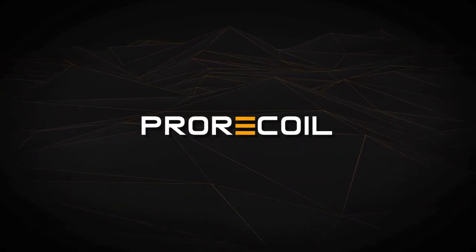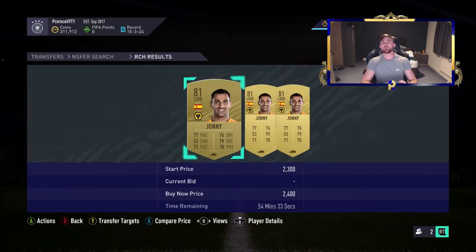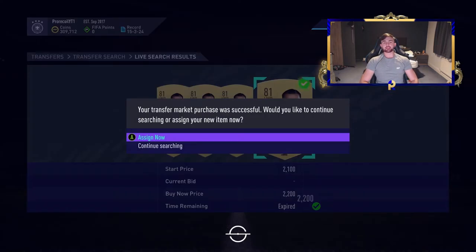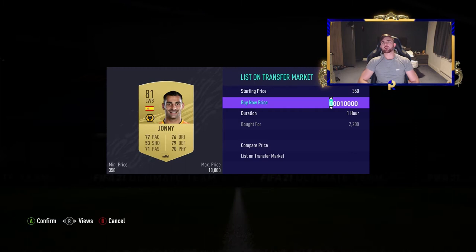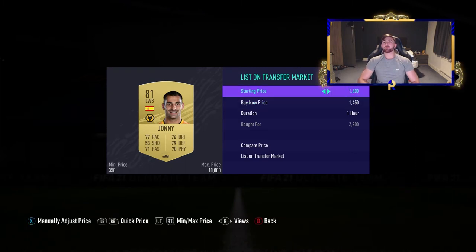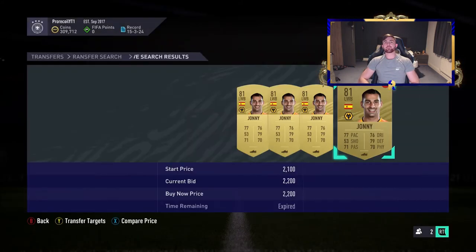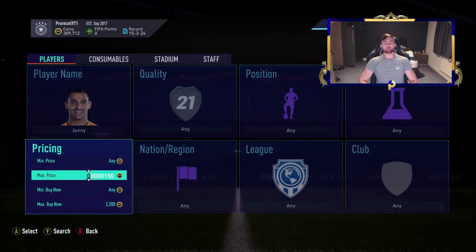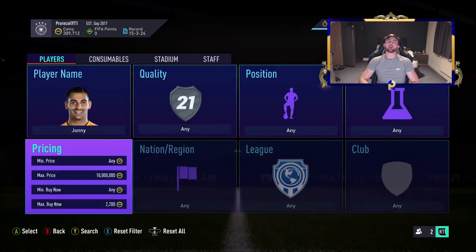The theme today is going to be non-rare Spanish players who go for a silly amount for the card. For example, we've got Johnny here going for about 2.4k - EA tax on that is going to be 110 to 120 coins, so we're only going to make an 80 coin profit off him. We've got three players here who are all non-rare, which means they're very easy to get good snipes on, and they're all Spanish.